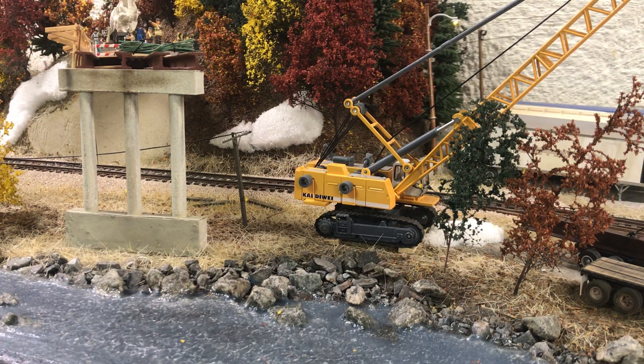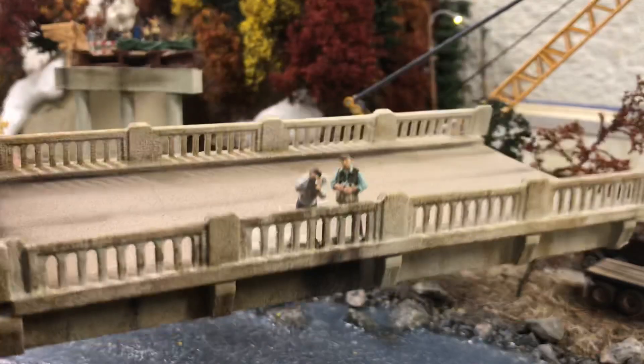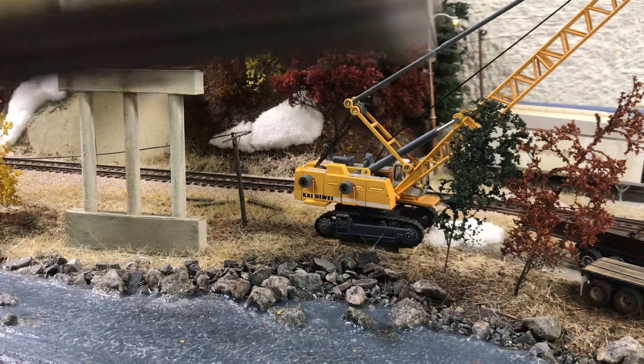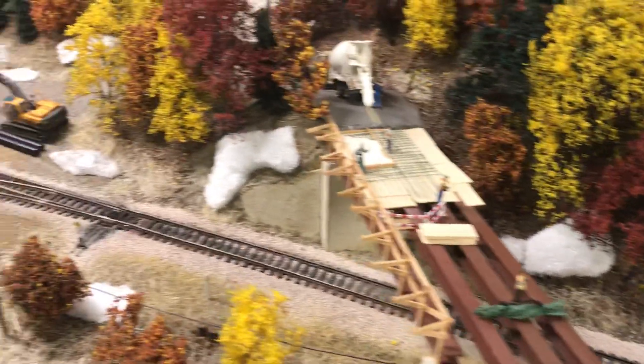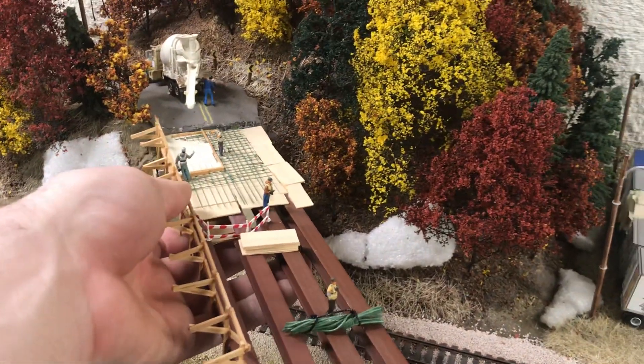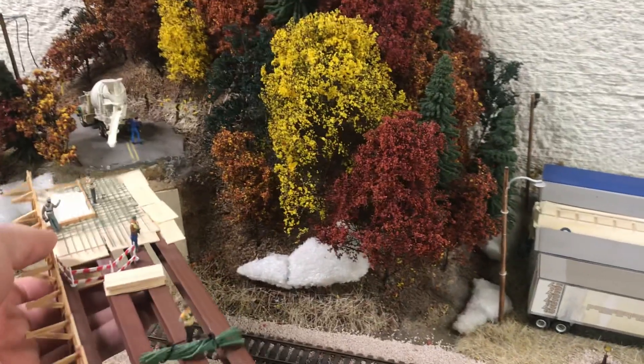In 1981 we have this old bridge — it's a Ricks product kit, and I used a concrete spray paint from Rustoleum on it. It just comes in and out, and I left it that way so if anybody hits it in the aisle it doesn't take the whole scene with it. Then 1982 comes around and we have the bridge under construction — it's getting replaced. I have a whole scene to go with it, with dump trucks and everything, and I built the whole thing to come right out.